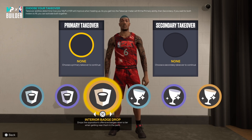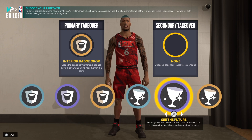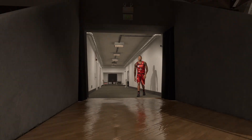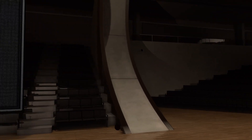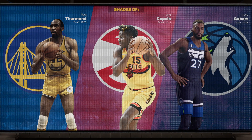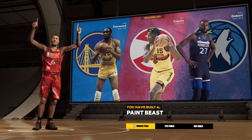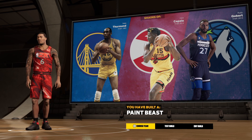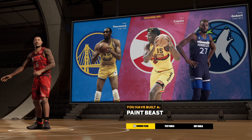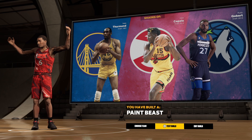We get the Rim and the Glass takeover. I'm thinking Interior Drops and See the Future for the takeover badges. Let's see what archetype this build comes out to — it's a Paint Beast! Typical blue and red paint beast that doesn't shoot. You can't go wrong with this at the rec or the park.